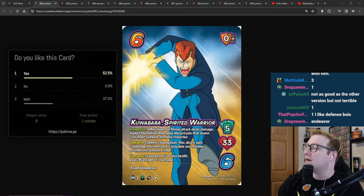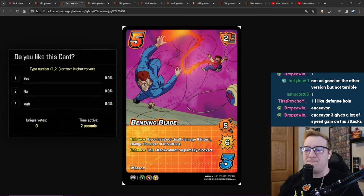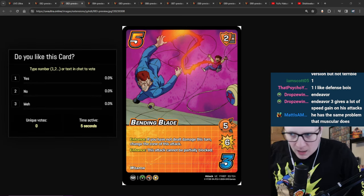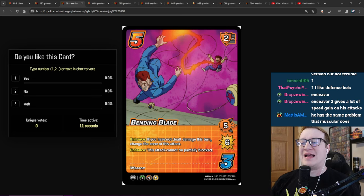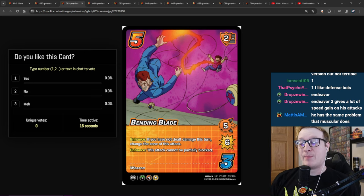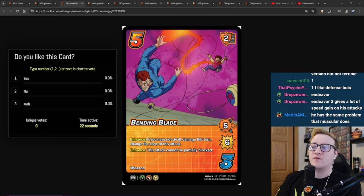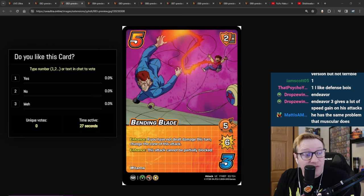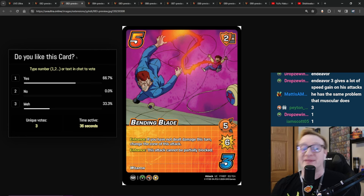If you can figure out how to land the moves with Kuwabara, I think he's very good. You have to draw the moves, you have to land the moves. Let's see if his kit helps us solve these two problems. First off, Bending Blade — it's a 5-3, 2 mid block, has the Weapon keyword. Enhance: if you have not dealt damage this turn, change the zone of this attack, it can be low or high. And then Enhance: this attack cannot be partially blocked. This is how we land that move, right? We do a bit of a zone mix-up.